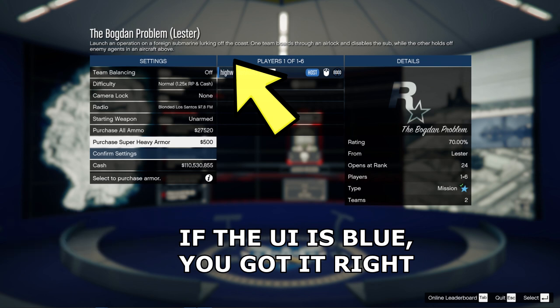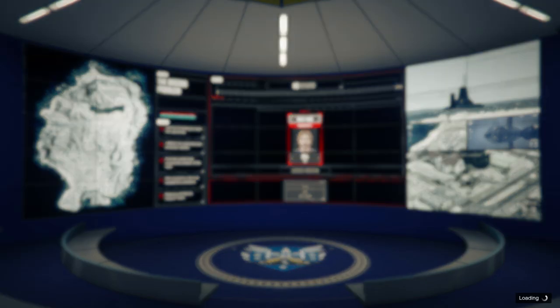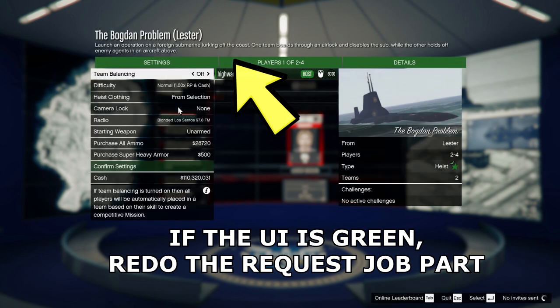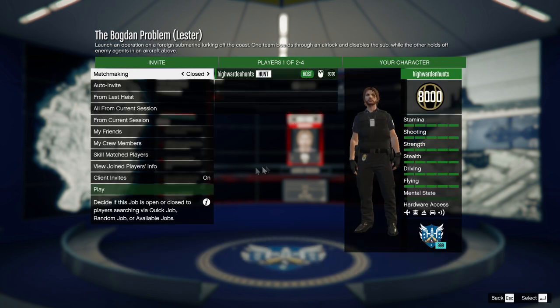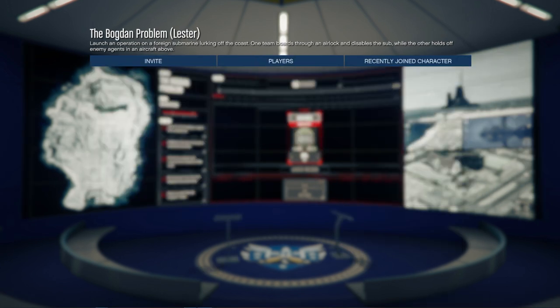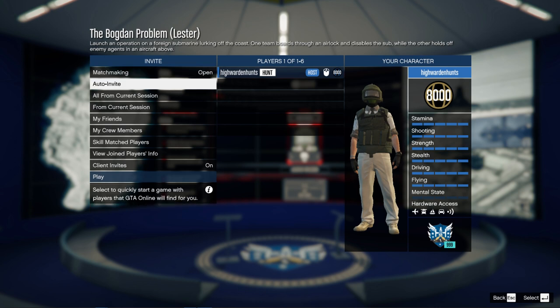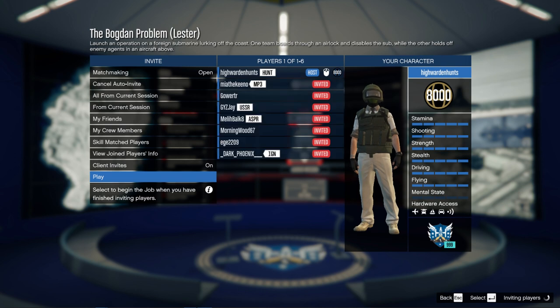To show an example of getting it wrong — if you just start the heist normally, the Bogdan Problem UI is completely green. So you don't want green, you want blue in order to hit this glitch. This is the easy method — you don't have to watch for the word Bogdan Problem bracket Simeon. You just focus on the UI color instead. The only timing you need is releasing the pause button and accepting the job at the same time, which is much easier.